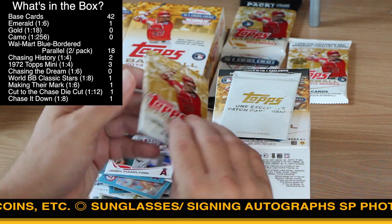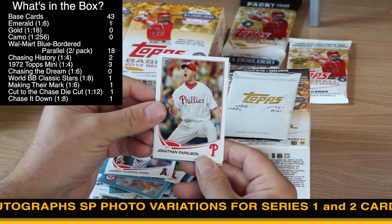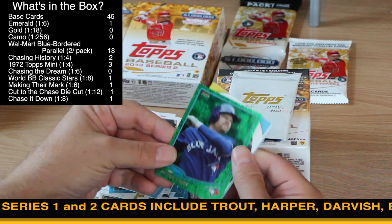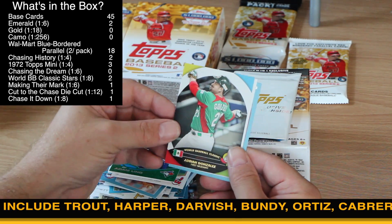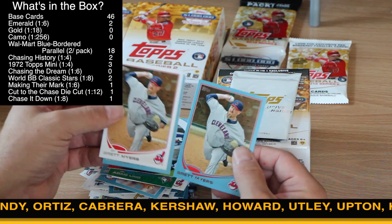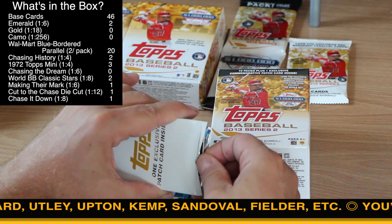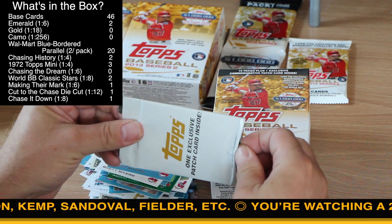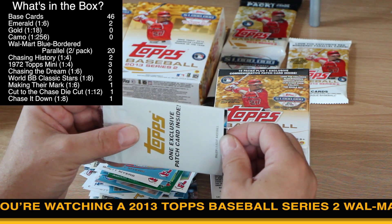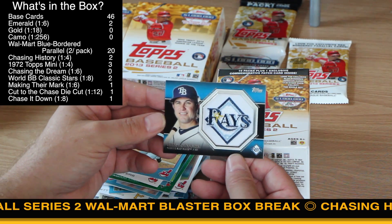All right, last regular pack before we get to the long awaited and anticipated relic card — well, not a relic, it's a manufactured relic. We've got the emerald one in six. And then we've got another World Baseball Classic card of Adrian Gonzalez. Brett Myers and Brett Myers — like I said, there's a pattern. Drum roll please. There are two versions: a patch card of current players and a commemorative card of older players with older Topps cards. It looks like we've got the current player one. We've got an Evan Longoria. These are good looking cards, no question about it.